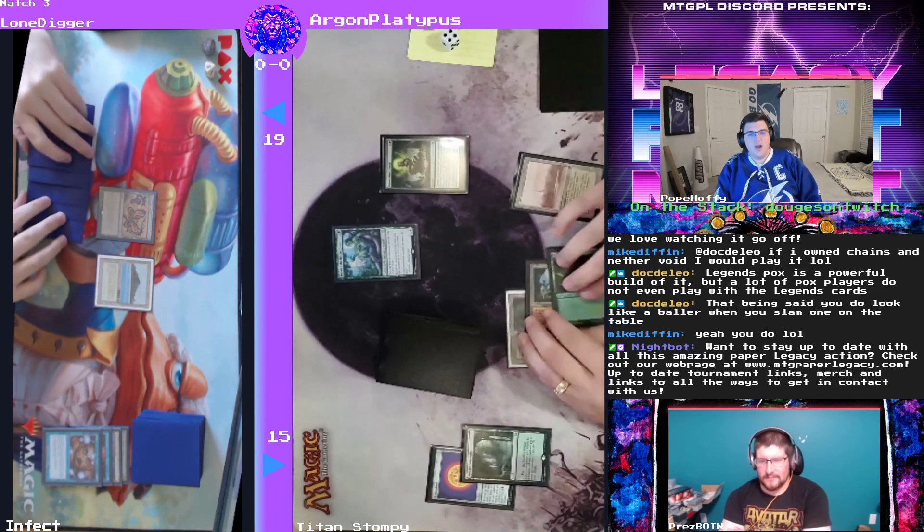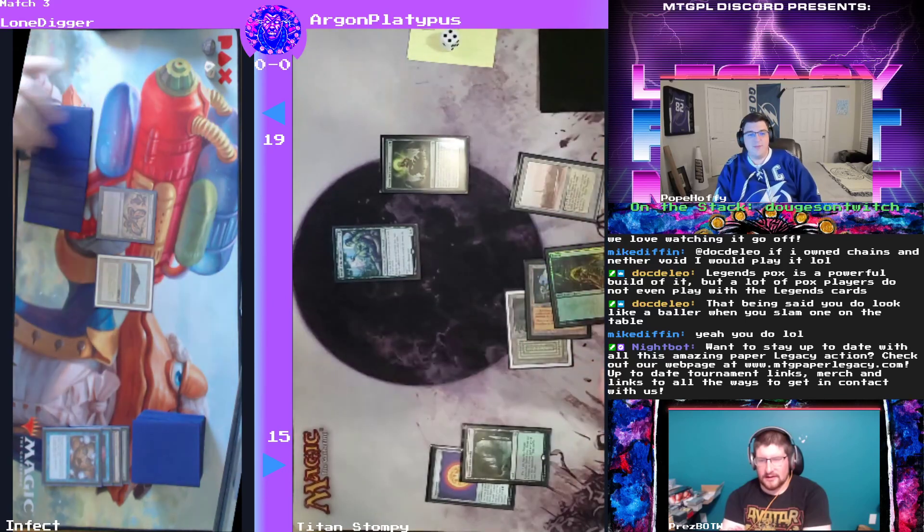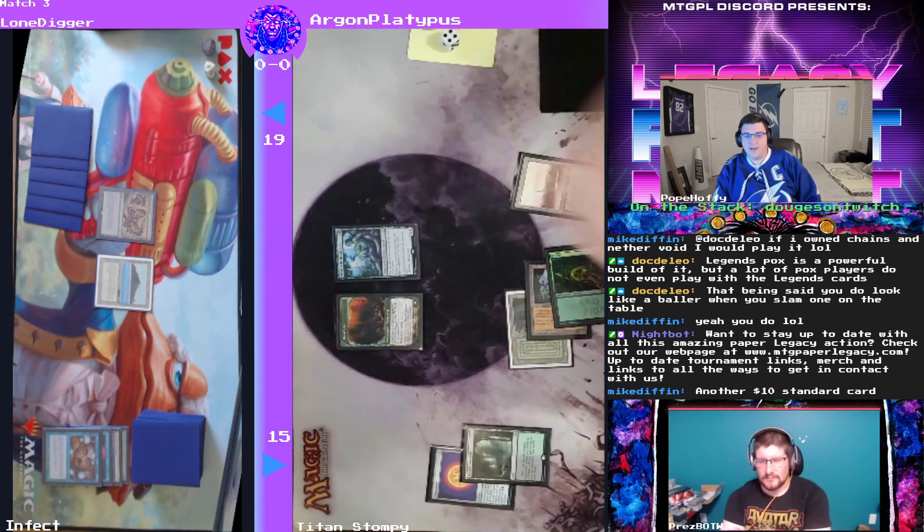I think we're just going to see a Green Sun's Zenith for one here — actually they cast it for zero, untapping the Cradle. So grabbing a Dryad Arbor here, just more ramp. Nice Grand Prix promo Cradle — we love those.